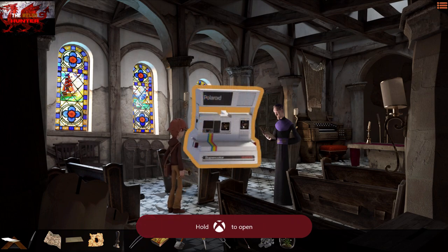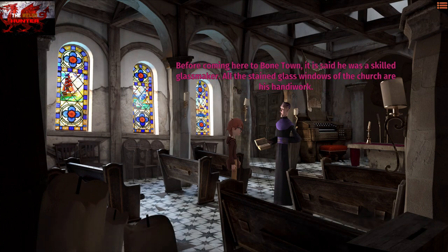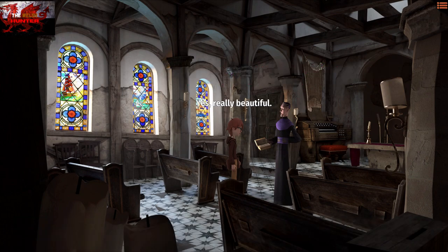Use the A button on the Polaroid on the middle bench, then speak to Reverend Lovejoy. Go through all the dialogue options. After speaking to Lovejoy, press the X button, go to your inventory, and use the X button on the Bone Town map — this is the map we've visited most places on. We're going to head to the blacksmith/armory on the sort of bottom right.